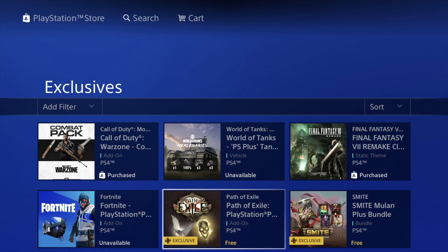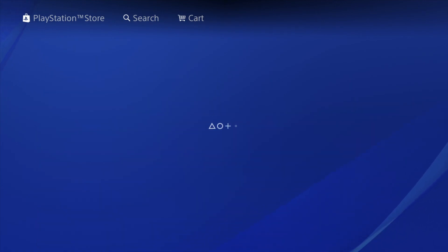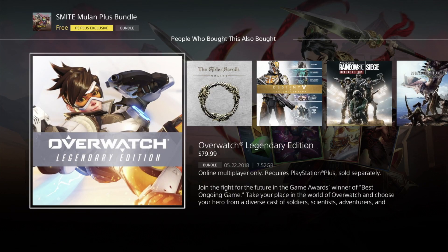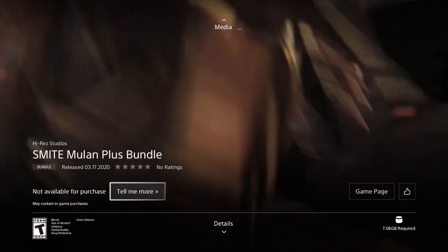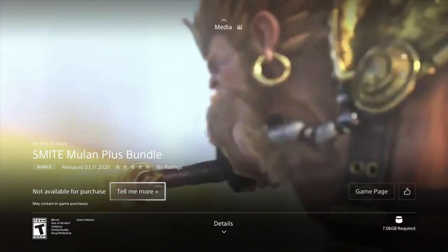We're gonna go into this next one and hit download — you can hit download on every single one of these. It's okay if it says unavailable. Now this one is a little different — it says 'download free.' Perfect, let's just do that. Download free — there we go, it started downloading. This one is 7 gigs, so it's different from everything else we've been downloading.